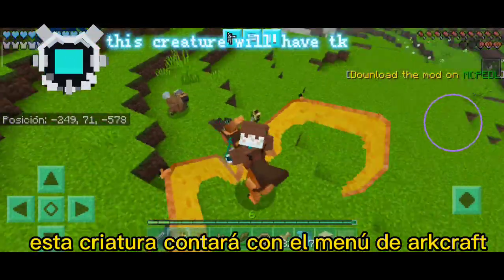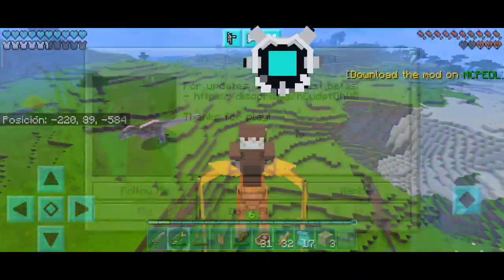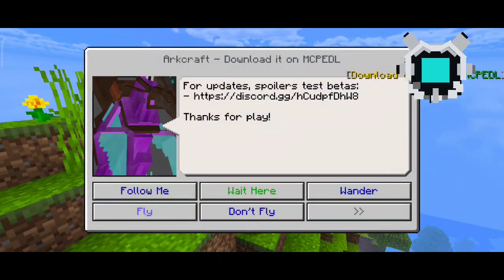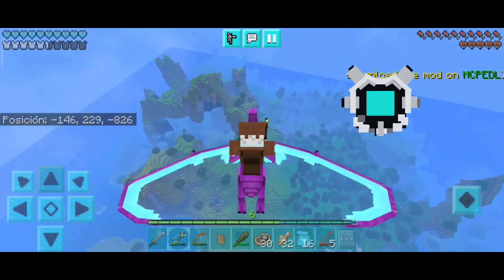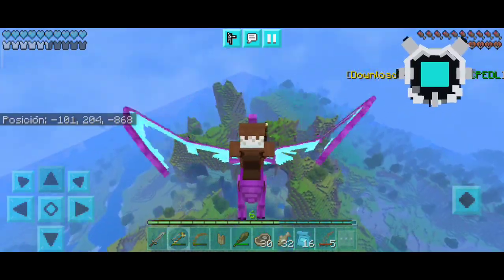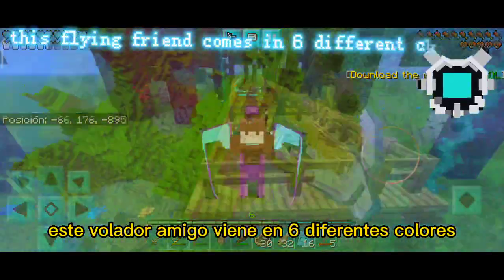This creature will have the aircraft menu. It is an animal that is good for us to start in our world. This flying friend comes in six different colors.